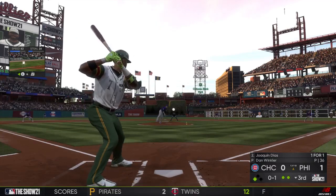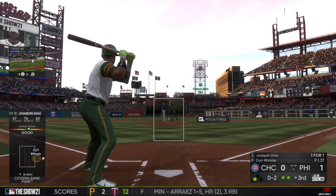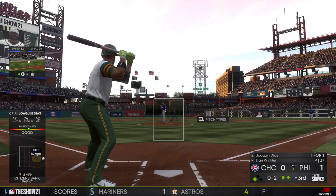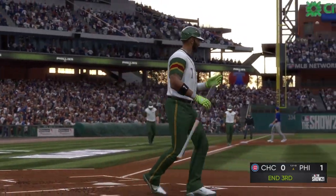The 0-1 offering — hit in the air to the right side. It's a foul ball, then a swing and a miss at a big breaking ball, and that's how the inning comes to an end.